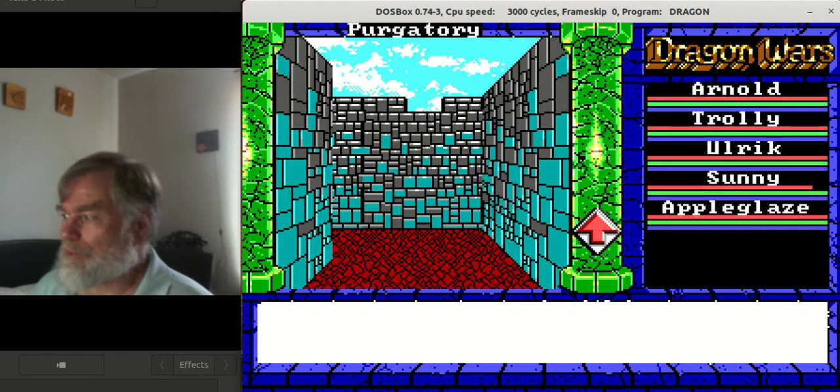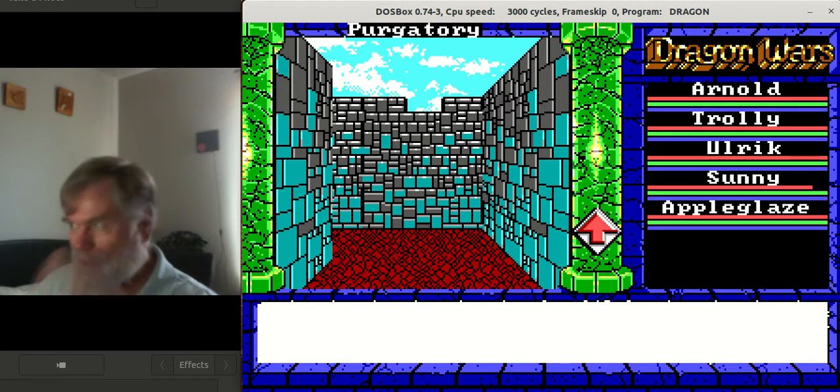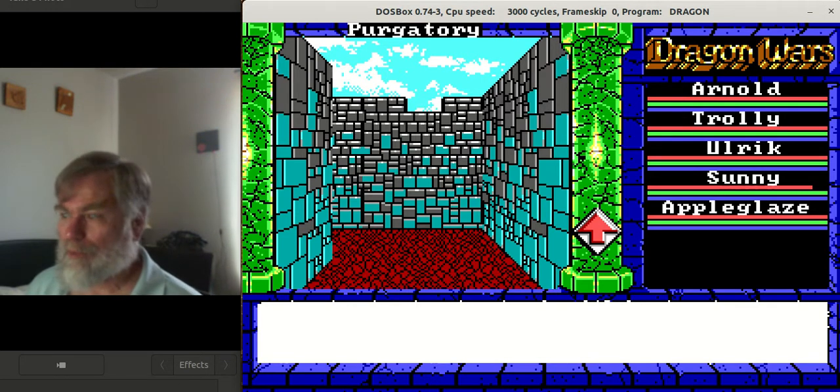Apple Blaze is using druid magic, Sunny is using sun magic, and one of them is using high magic — I forget which. They all get low magic because you get those spells for free early on.